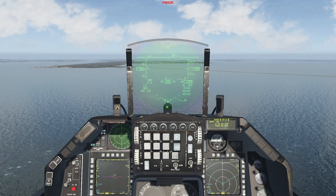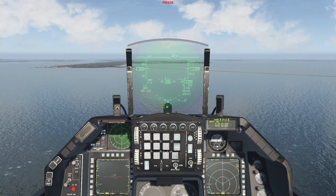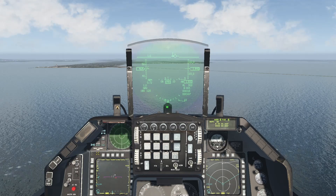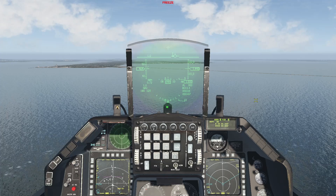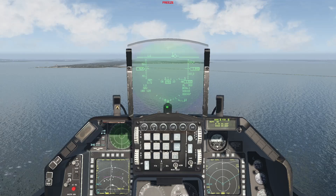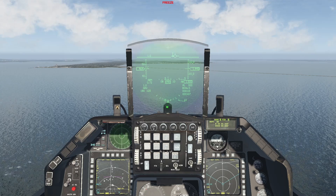Fire control radar. This method uses the air-to-ground radar of your aircraft to create a markpoint. Cycle to FCR using the ICP rocker, and then bring the air-to-ground radar page up on one of your MFDs. Make sure the radar page is SOI. Then move the radar cursor as before. Once the cursor is over the location you wish to mark, press TMS forward once and the markpoint will be created.